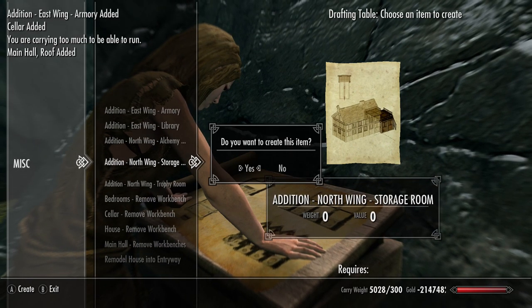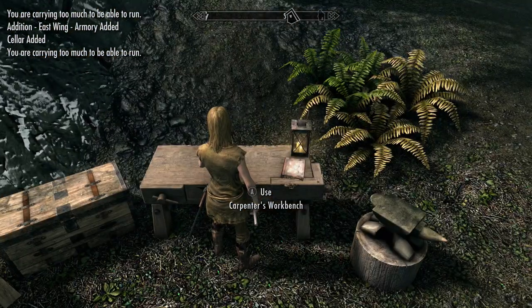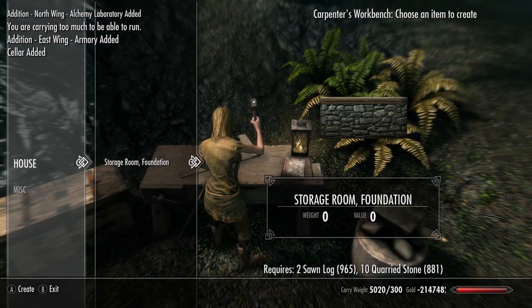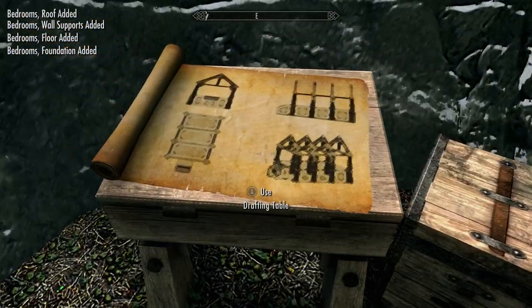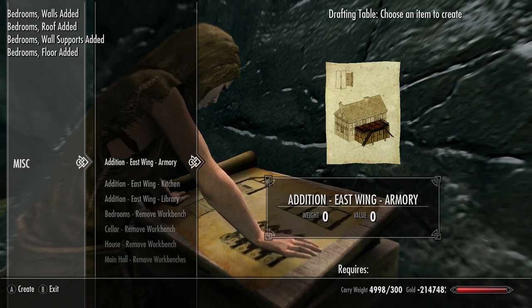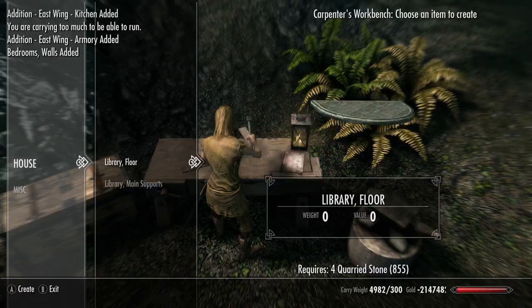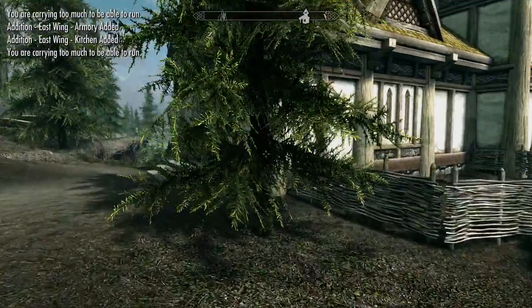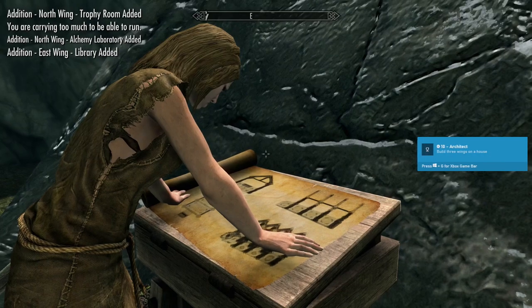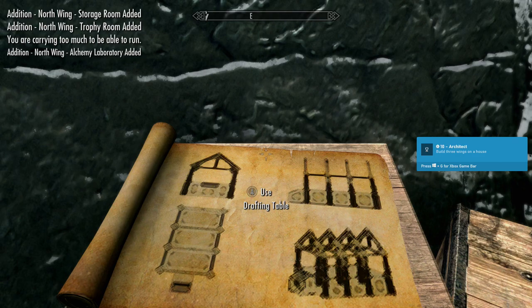Since we have God Mode on, we should have infinite materials, so no worries there. We won't be over-encumbered, so we are free to move around. Once you have your house with the main hall and the three wings, that counts as a full house — one towards our achievement. We should also get another achievement for finishing our first full house: the regular Architect achievement, worth 10 gamer score.